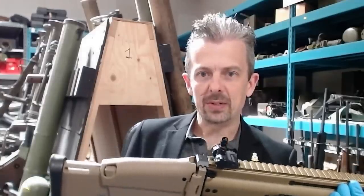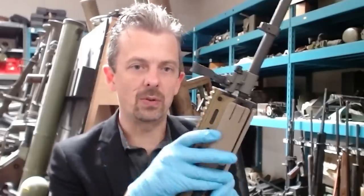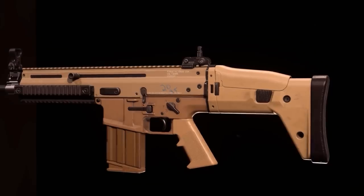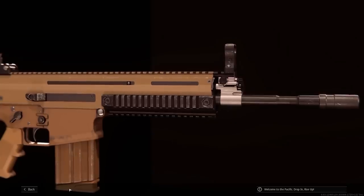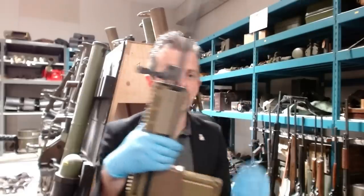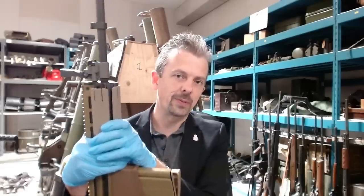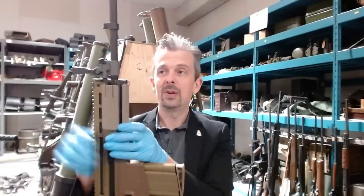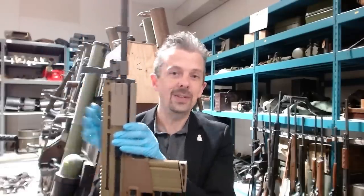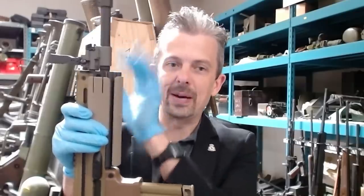Three vents either side at the front on the real thing; one big slot on the fictional version. The gas block's not a million miles away, but then the barrel has the step cut in it that the M4 has, and there's no need for that — because the grenade launcher for this attaches to the Picatinny rail on the bottom. That notch is specifically for the grenade launcher because it was designed to fit around an M16A1 barrel, not an M16A2 barrel. Which is why the M4 has to have the notch. The SCAR doesn't need a barrel of that profile.